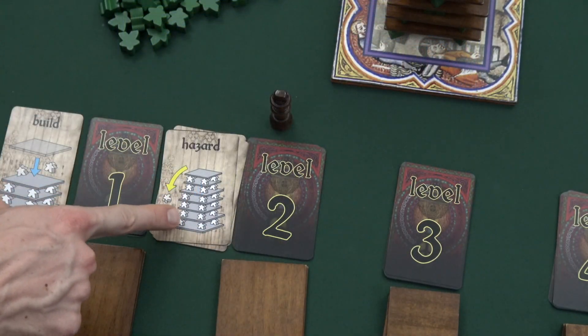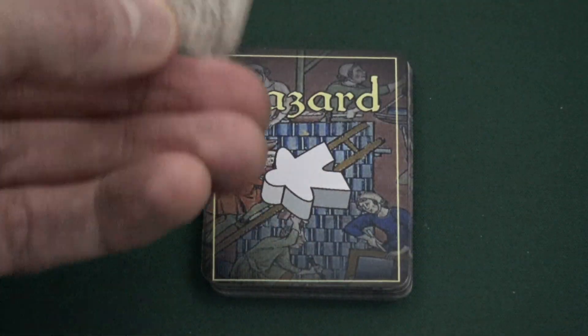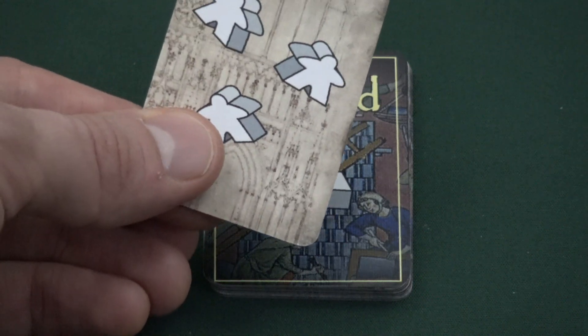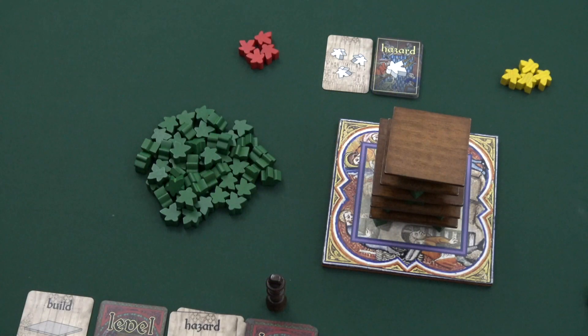If a player draws a hazard card, they discard it to the active discard pile, then draw the top card from the hazard deck and must discard as many meeples from the worker pool as depicted on that card. So in this instance, players would have to remove 3 workers from the supply. These meeples can be regained using engineers, but it does hinder the players' ability to complete the tower.